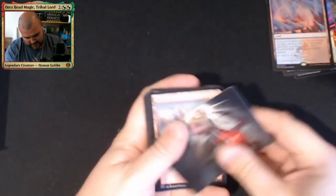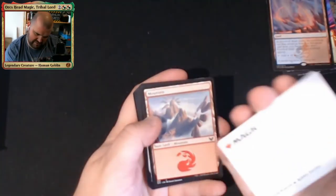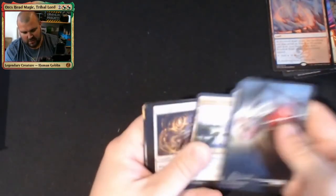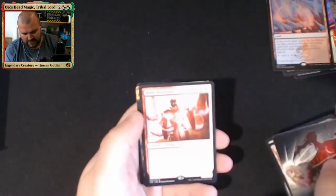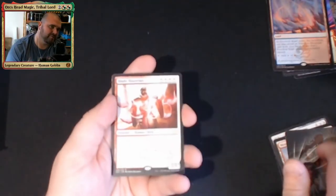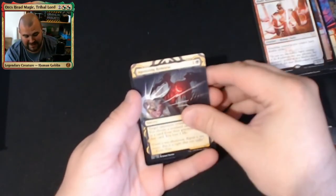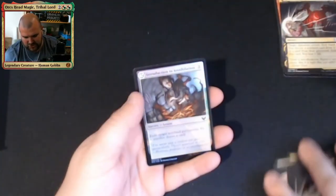No list card — shock, horror! We have Agonizing Remorse as the artwork card. Blade Historian — some people love him, some people are hating him right now. Agonizing Remorse also as our Mystical Archive and foil Introduction to Annihilation. Quite nice having the artwork and the Mystical Archive version of the same card in the same pack.